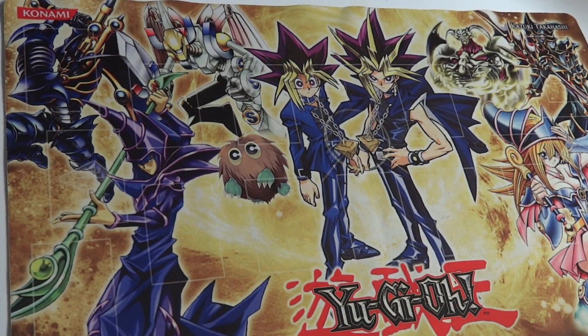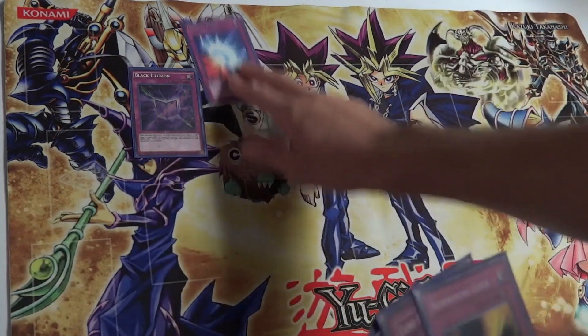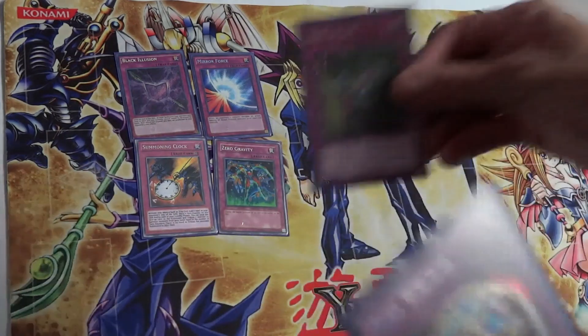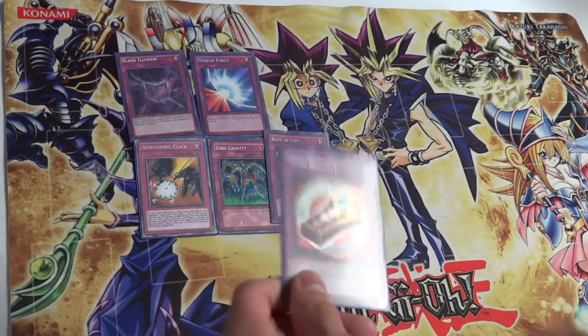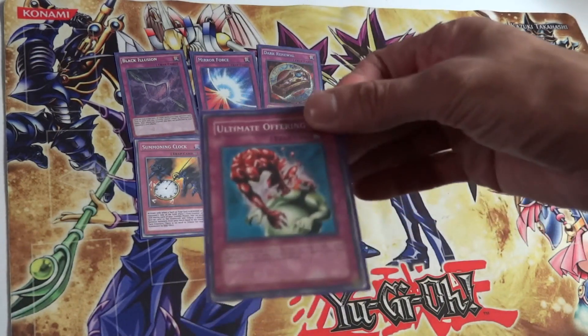Some iconic cards are in the side deck. I didn't add too many because I wanted the deck to work consistently for summoning the three god cards, so I had to make sacrifices. For trap cards: Black Illusion, which he used in that duel — great for Dark Magician. Mirror Force for obvious reasons. Summoning Clock for extra normal summons. Zero Gravity for defense. Rope of Life to bring something back with extra power, though you have to discard your hand. Dark Renewal to bring back Dark Magician or Dark Magician Girl.